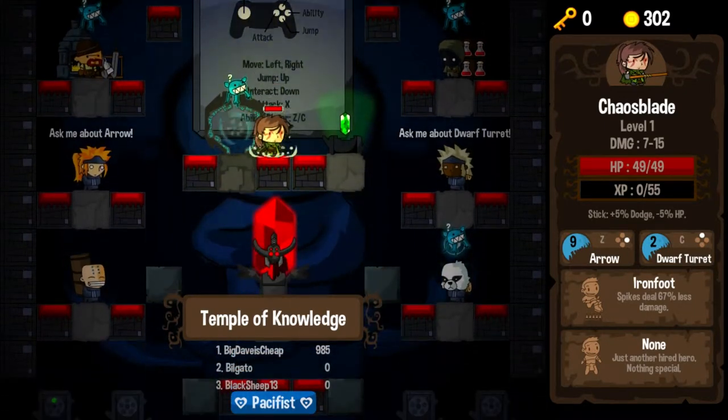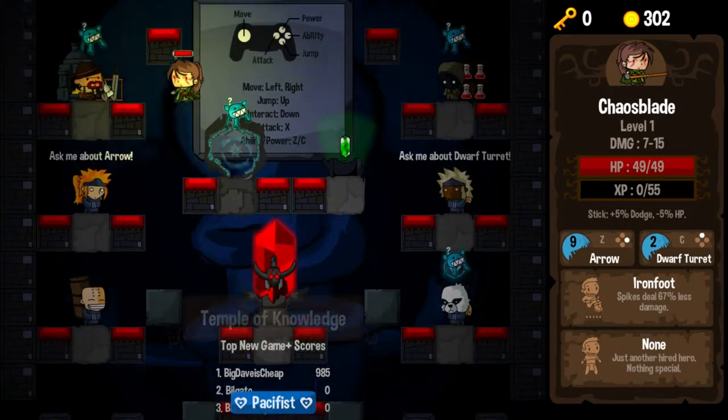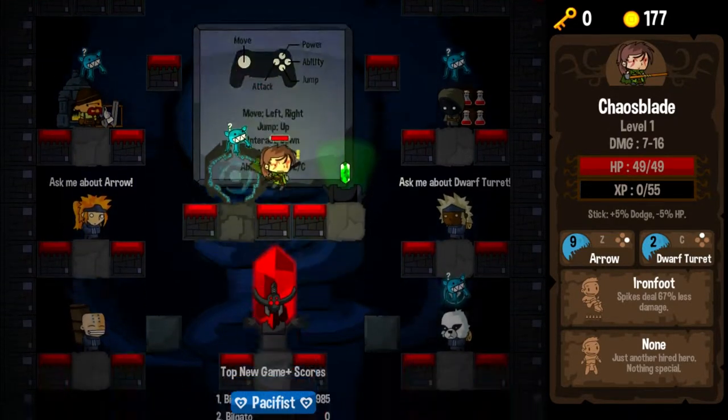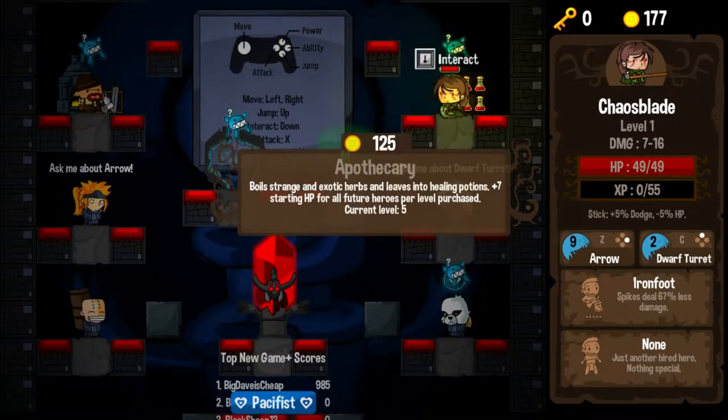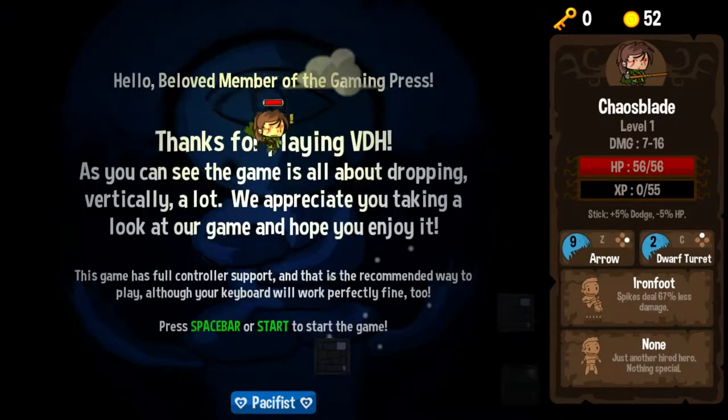I'd like to try out Dwarf Turret — I believe that's one of the ones we got last episode. See what it's all about, see how it plays, and hopefully make a little more progress. We've got 302 gold, so I think we've got to invest in something. We're going to invest in a little bit of Blacksmith and a little bit of Apothecary for some extra health. That's where we're going to leave it. Let's jump, let's delve.